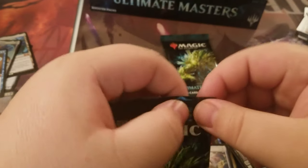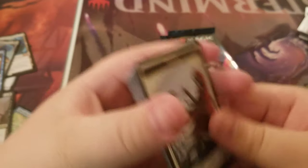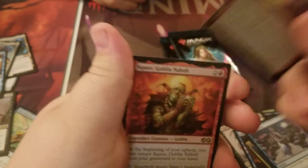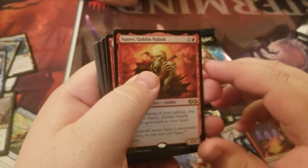Three packs left and a box topper. If you give me a Lily box topper, I'll give you three Noble Hierarchs — now we're in business! Faithless Looting foil, and the Squee has returned again. Is it the last pack? No, thankfully.